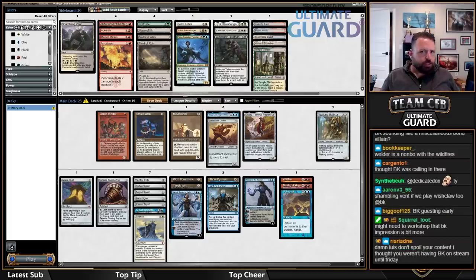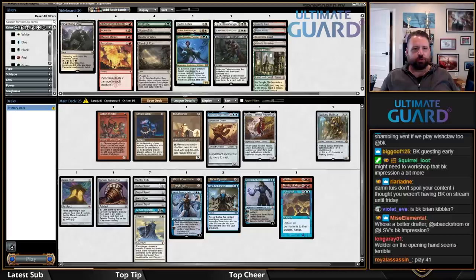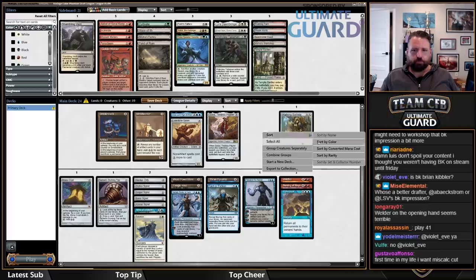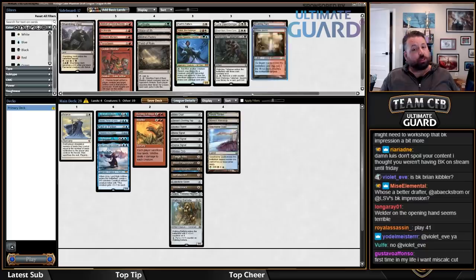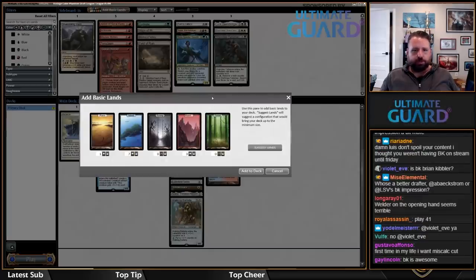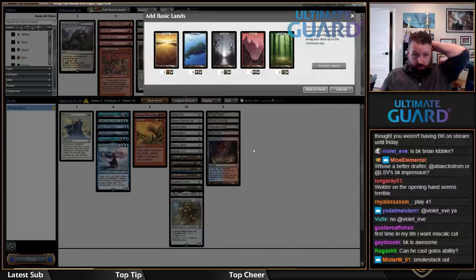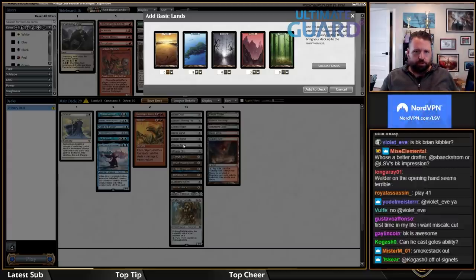I could just not play the Basic Plains since I don't really want that either. Right now I have four to five white sources for Balance, not counting Golos or Tezzeret, both of which can get white sources. I think Welder is out. I'm basically splashing for the two double-red cards, but they're really good in this deck. I might side them out in a lot of matchups. I want to do something like this — this is five to six red sources, and ten blue sources.